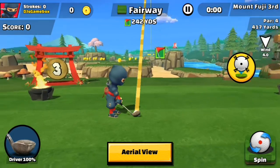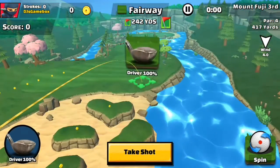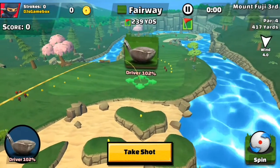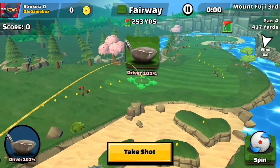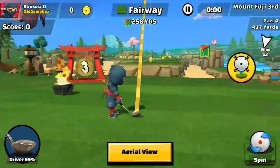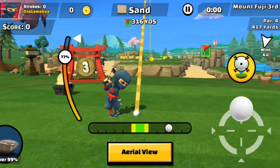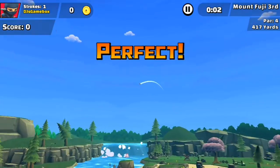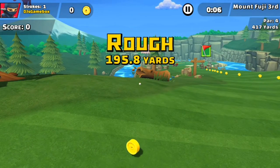So this is your basic starting screen. You can aim and go to aerial view to see where you're aiming. Let's go over here and take the shot — you pull down this thing and you want to get it right in the green. Got into the rough, but that's okay.